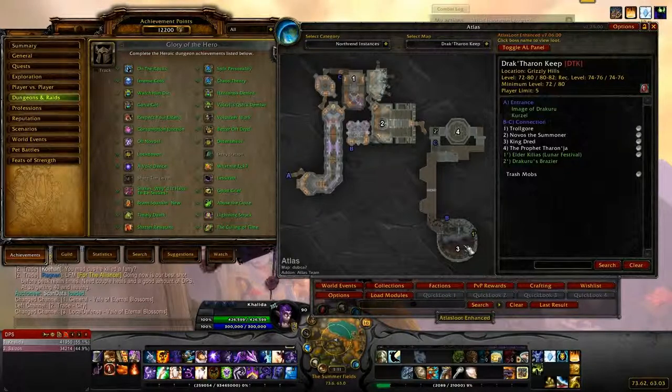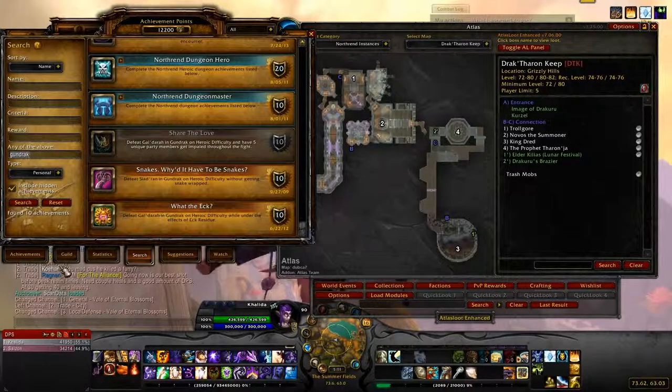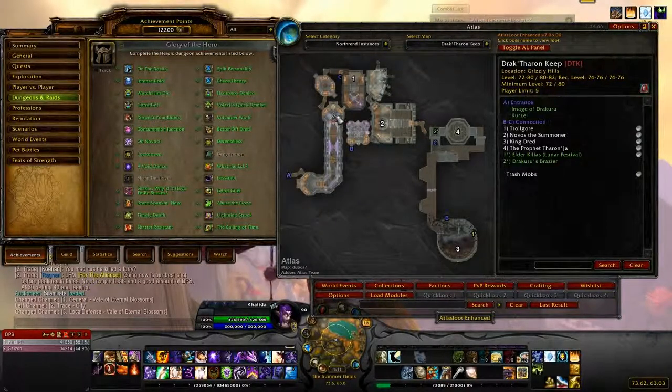The next achievement is Consumption Junction, which is to defeat Trollgore on Heroic before Consume reaches 10 stacks. He's the first boss you're going to pull. Come in through here, go around, kill him, and just burn him down as quickly as possible — that's the easiest way to describe it.